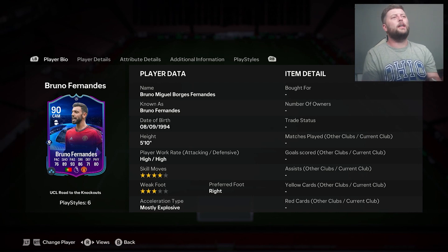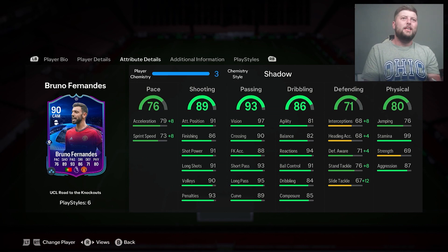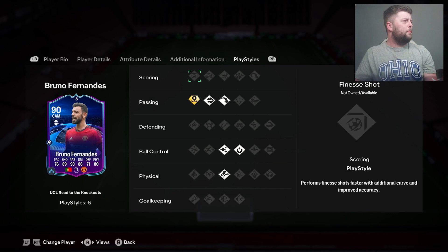Today we are looking at Bruno Fernandez 90, a beautiful UCL card and most definitely one worth having a look at. 90-rated CAM, four-star, three-star — no upgrade from that — but it is a double upgrade nonetheless. He has got a little bit of pace, a plus five on it, which is nice. Shooting is a plus three, passing plus three, dribbling plus three, defending plus two, and physical plus three.